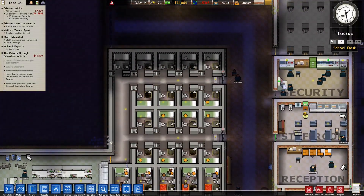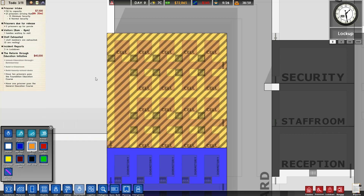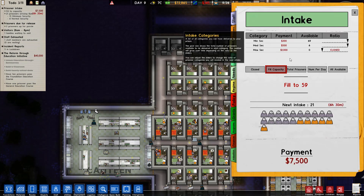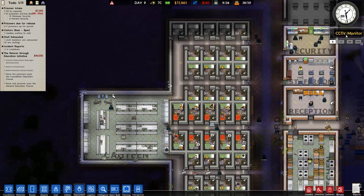All right, all these things are set and ready to go. So in Deployment, under medium sec only - that is what this cell block is defined as. We are only going to store medium security people here. We've got 15 minimum security and only six normal security because we don't have the ratio built up yet, but we're going to have more medium sec people filling up that block and expanding it.